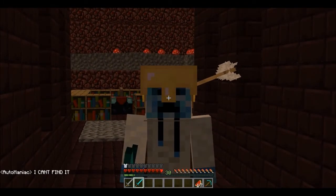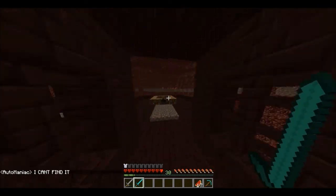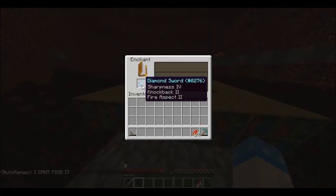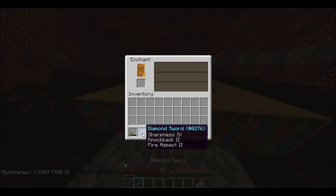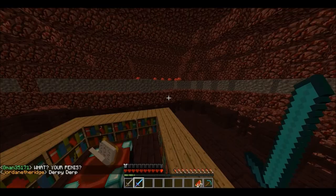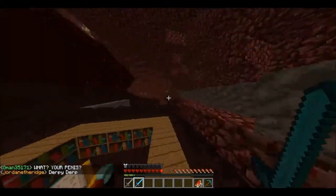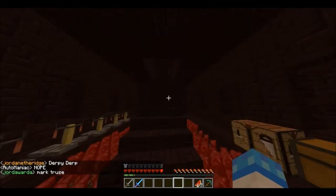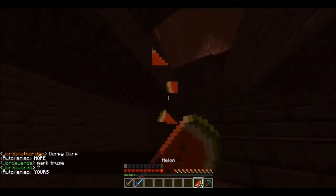Look at that hat. Yes! That is better - Sharpness IV, Knockback II, Fire Aspect II. That's the same sword I got before except for the Knockback - not in this video but a different one.